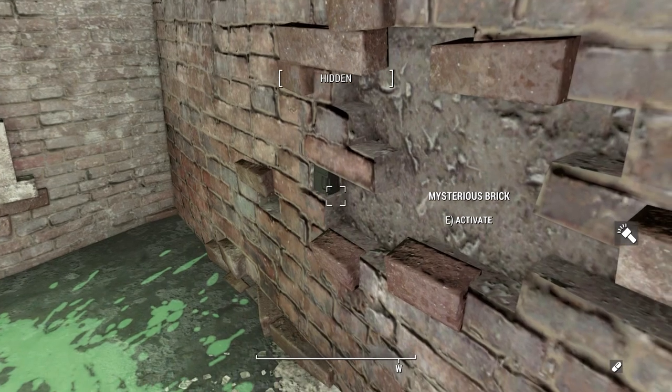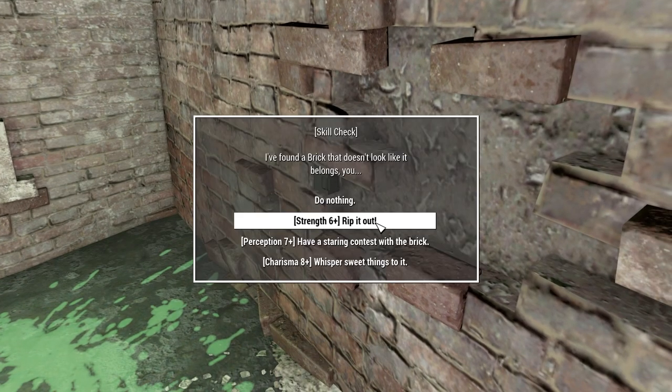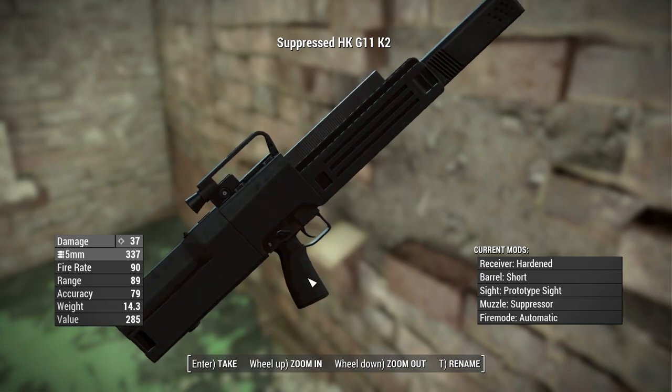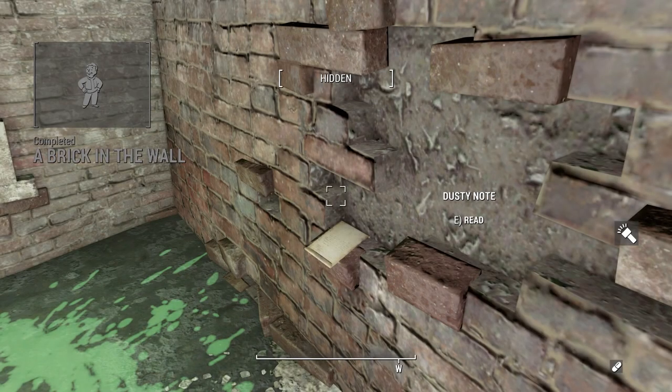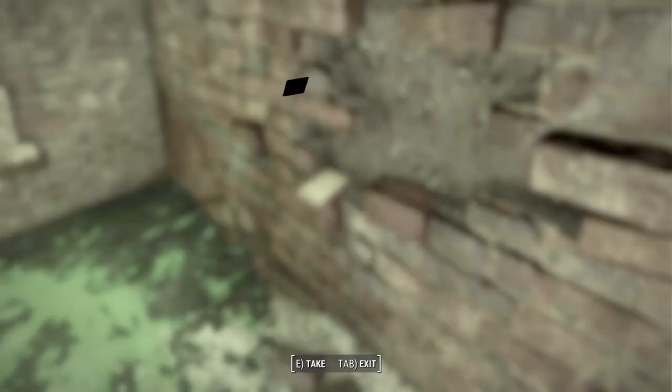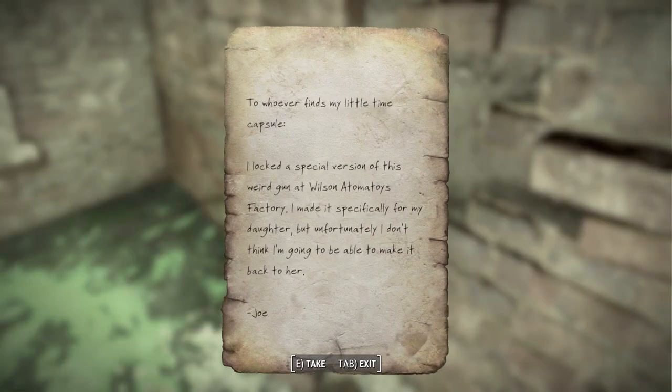It's this brick right here — the one that looks like a gun sticking out of the wall. Once you pick this thing up you'll have the first of the G11s, along with a bunch of menus that will prompt you as to whether or not you want to add it to the level list, into vendors, etc. On top of that you get another note which leads you on a fetch quest for yet another version of the G11. So you already have the standard G11 as well as the level list integration.